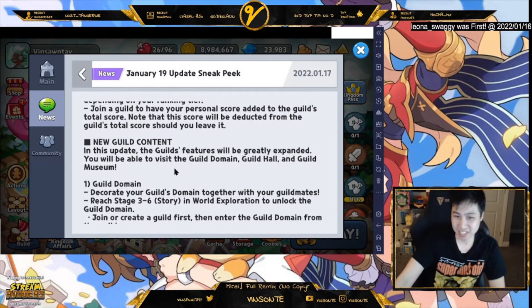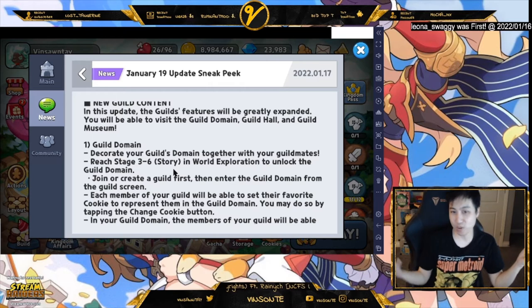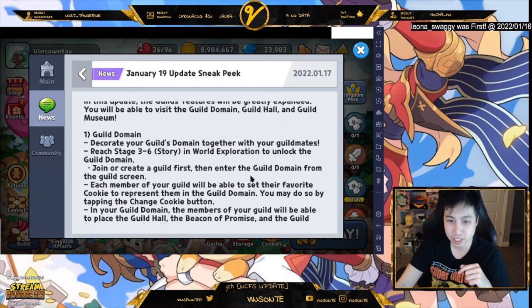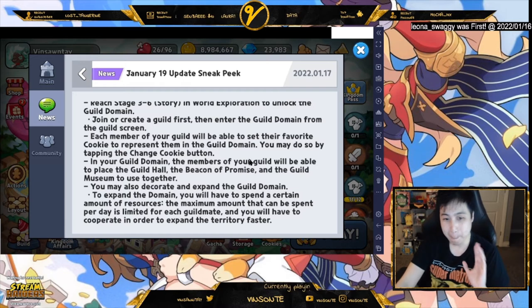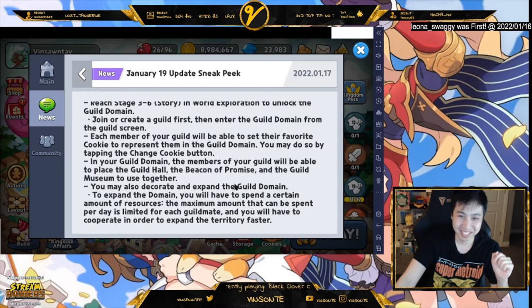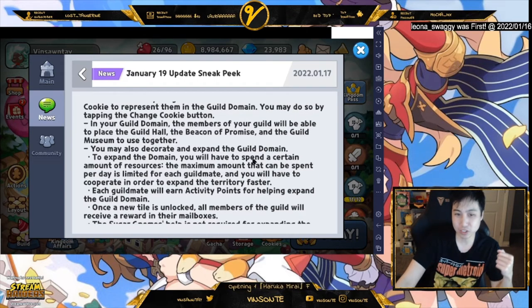There's also new guild content: Guild Domain. We actually have an area — I guess we can decorate it now. To unlock it you need to beat 3-6 in the story. Each member of the guild will be able to set their favorite cookie to represent themselves. You put in the Beacon Promise, the guild museum, the guild hall. You may decorate and expand the guild domain, but to expand you have to spend certain resources.